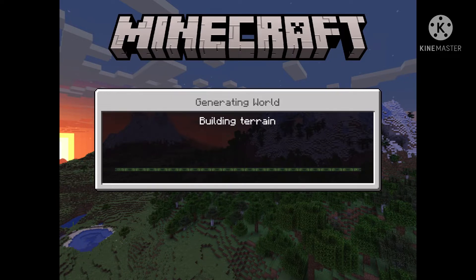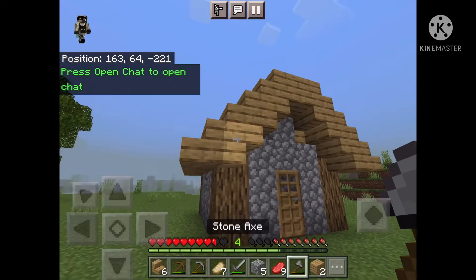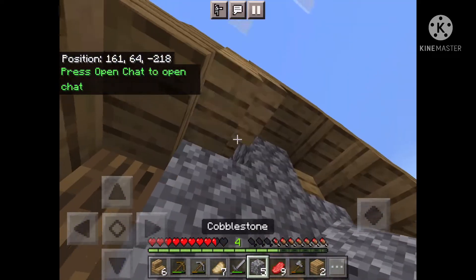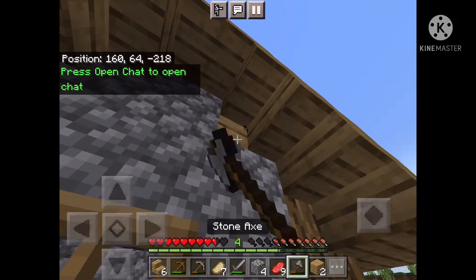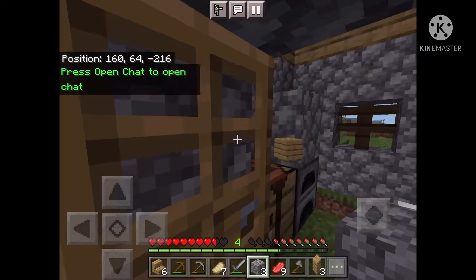This is Minecraft 1.18 by the way. So I just built a house, and I got some materials like stone and wood and stuff. And yeah, there it is — it looks like that. This is my house, hopefully this video loads too.